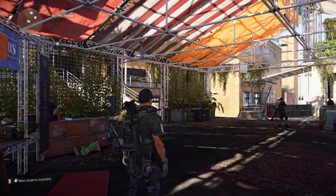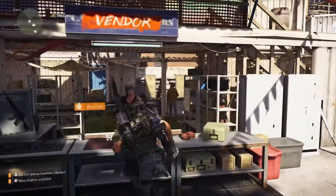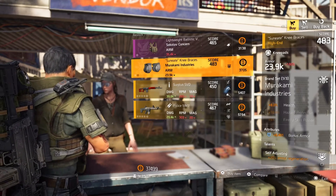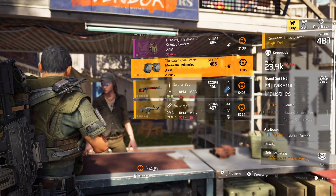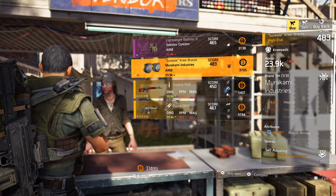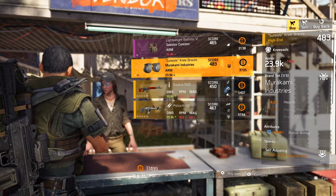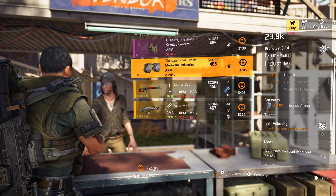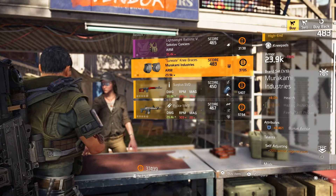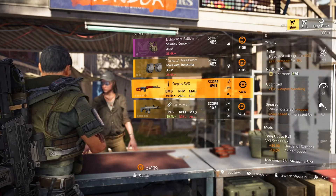Let's see what we got at the campus. At the campus, they only really have one, maybe two items here. Murakami Kneepads, gear score 483. It's never a bad idea to have at least one Murakami item on your build just for that extra 8% health. This one also comes with just under 8,500 bonus armor, so you're looking at almost 31,000 armor. It comes with Self-Adjusting as well and has one mod slot. Pick them up if you need them — otherwise, odds are you'll find another set out in the open world.